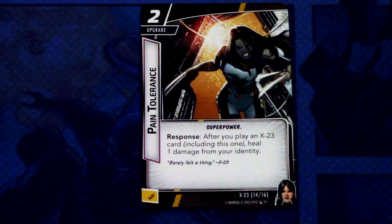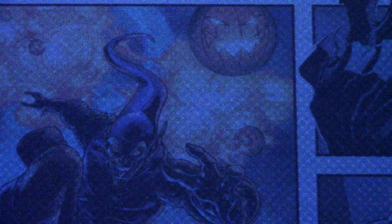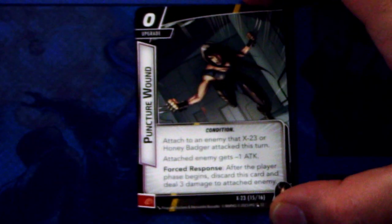Pain Tolerance is a 2-cost upgrade, only one in the deck. Superpower trait. Response: after you play an X-23 card, including this one, heal 1 damage from your identity. This can be committed as an energy resource. A good card — you get passive healing all the time when you are playing your signature cards.